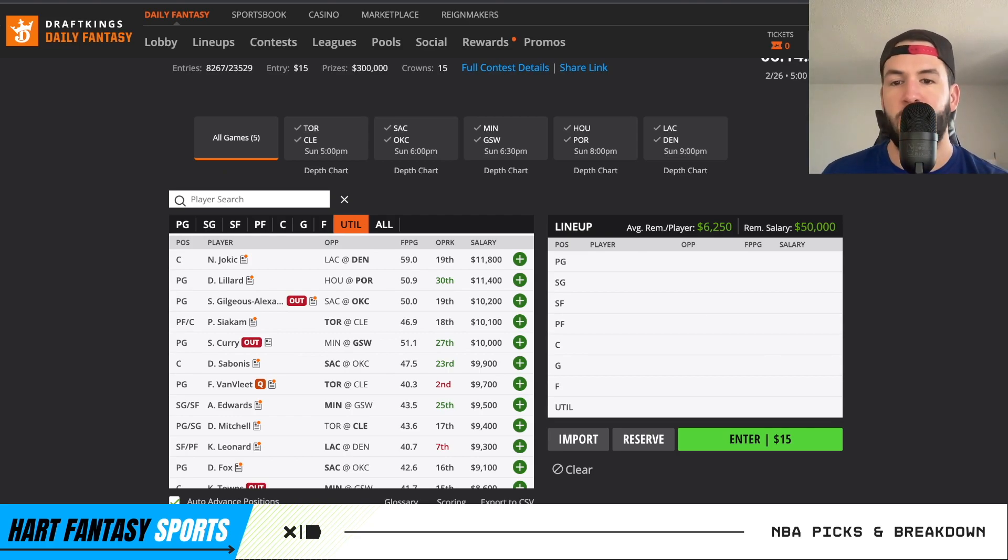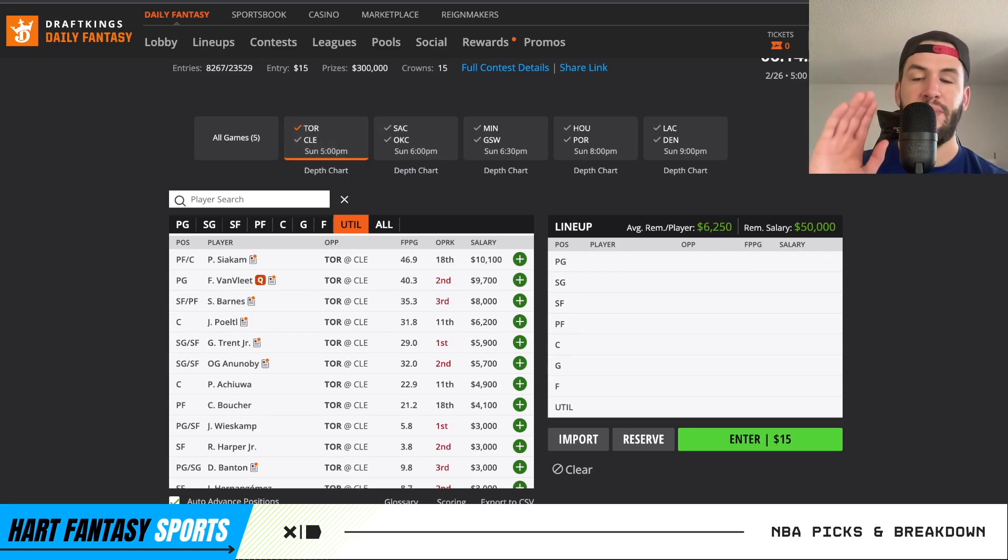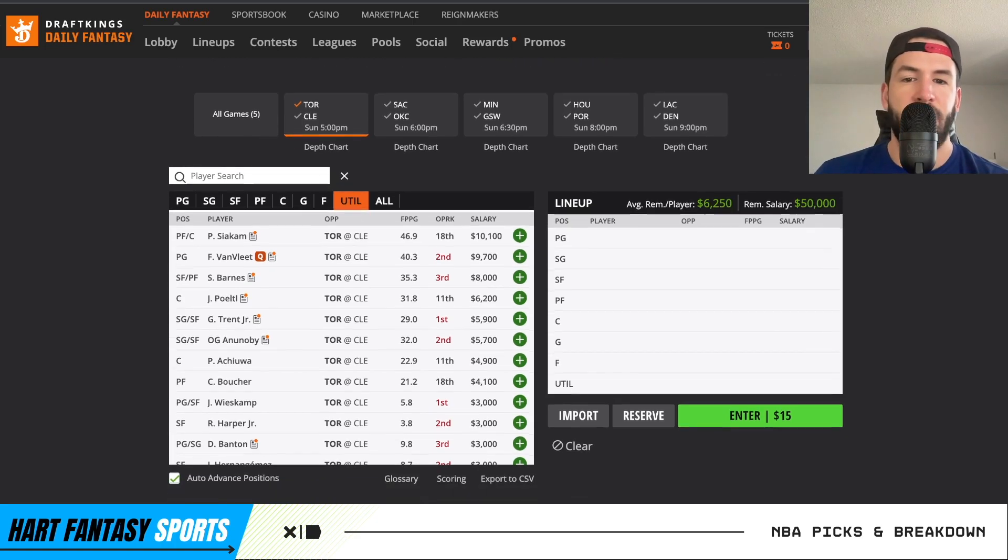Looking to continue that into tonight. A lot of those plays carried over from yesterday's video. Obviously news changes everything, so keep that in mind, but let's build a lineup for today's five-game slate. There's a lot of core plays that really stand out — they're going to be super chalky, but really solid plays. Getting into this first game here with Toronto and Cleveland. Kind of an ugly game, don't really love it, but there are some pieces we can look to for a GPP lineup.